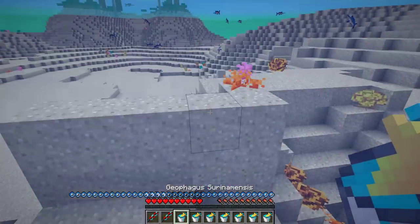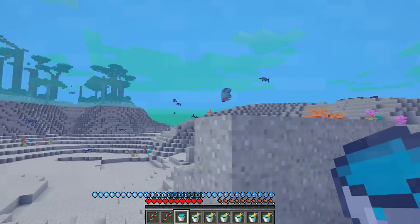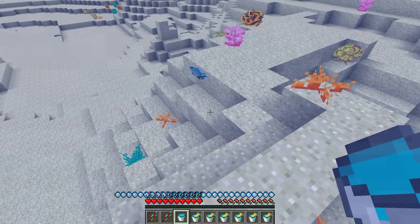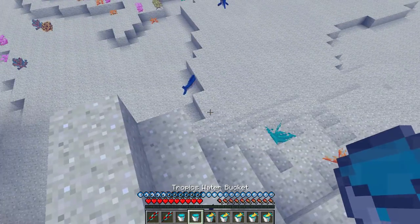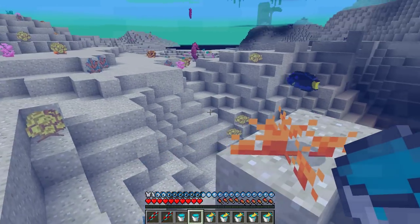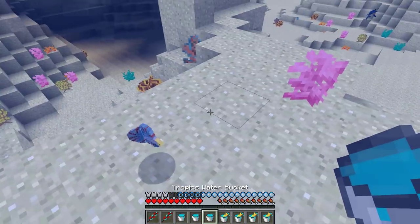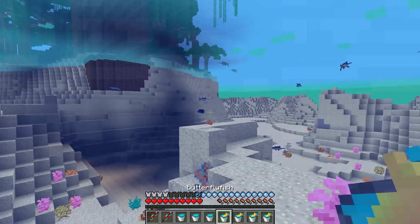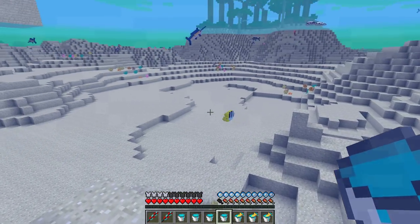We have a geophagus — there it is! Look at that fish, it's this little blue fish — so tiny but also so cute. We also have a regal tang — oh, it's this one right here, so cute — it's like Dory! We have a betta fish — oh look at it, so cute. And we also have a butterfly fish — look at that butterfly fish, it's amazing! Let me get some more air and go back down.